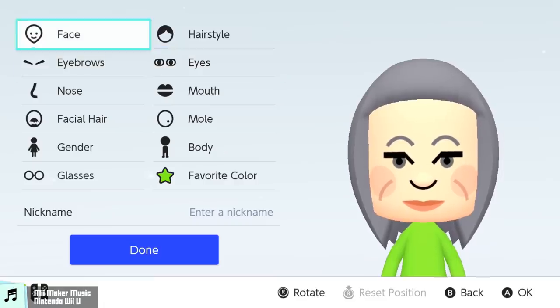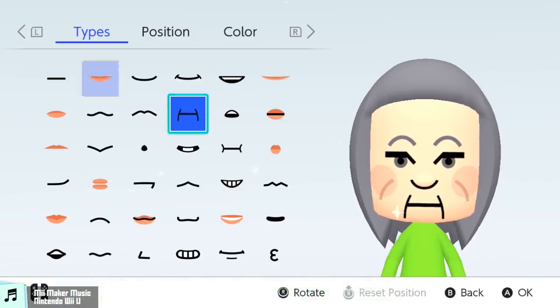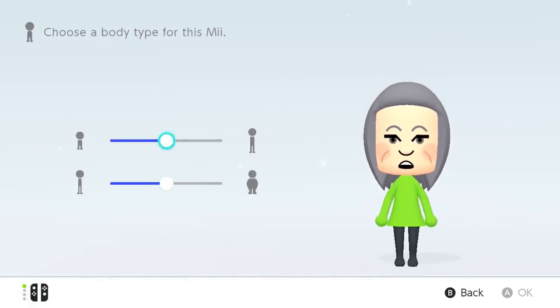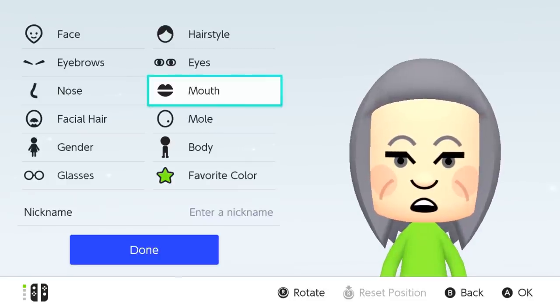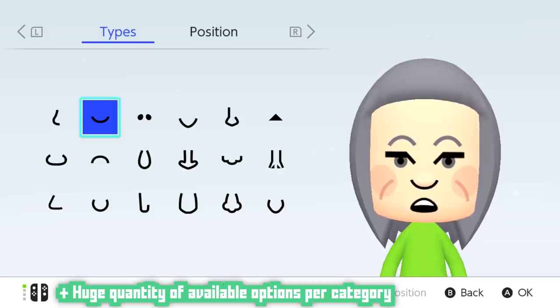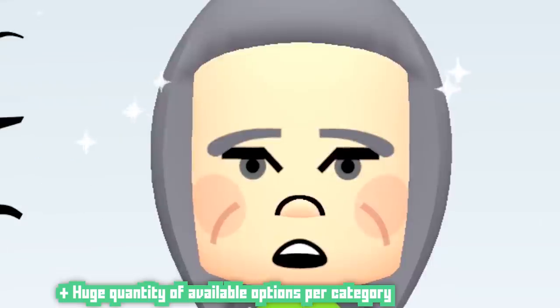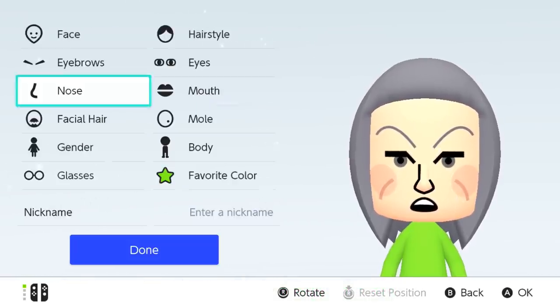First of all, there are a ton of options, and you all know how much I like options. Basically everything above the neck of the Miis can be messed with — heck, even things below the neck can be messed with. Nothing is off limits, which is great for making each Mii unique. And the options don't stop there — you not only have a lot to change, but a lot of things you can change them into. Look how many eyebrows there are. Eyebrows! This extends to most of the other face options too.